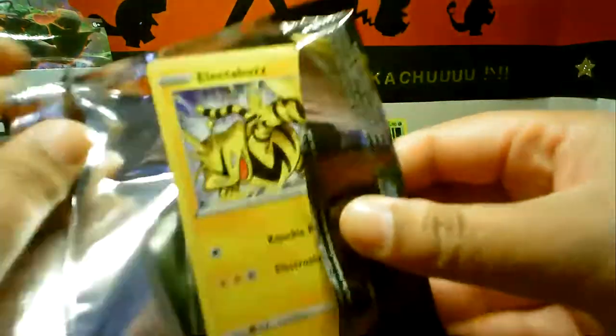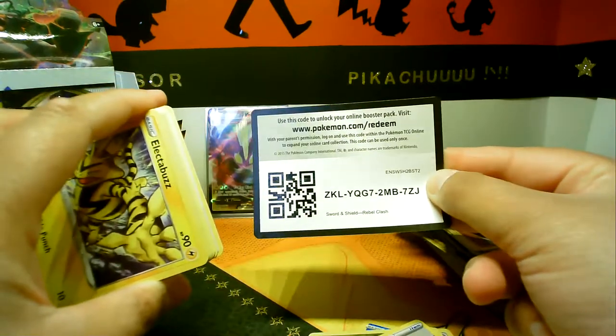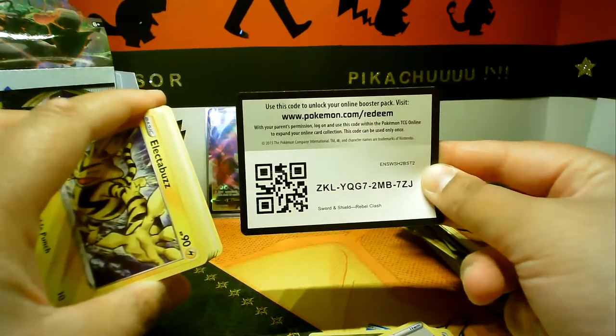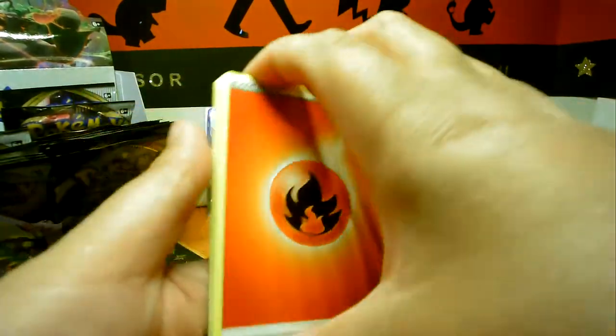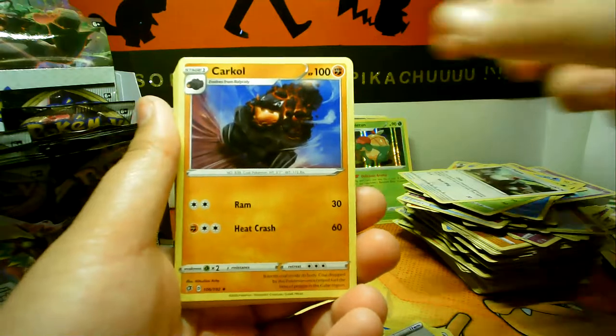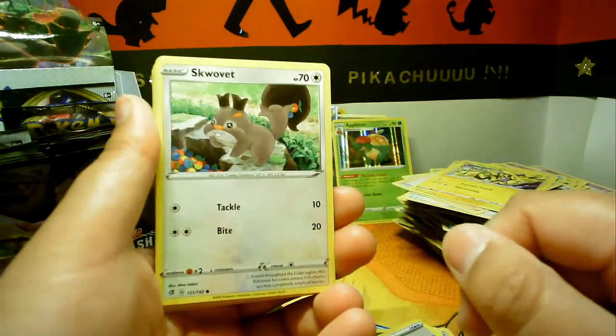The last pack I opened was Morpeko and I got all the Morpekos — quite literally all of them. Code for you. Four from the back and we have an energy — a Carkol, Beheeyem, Skyla — oh that is cute! It's got a little bird hiding... no, it's a little strawberry.